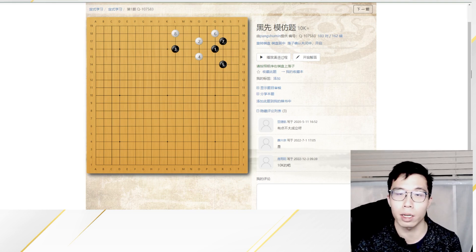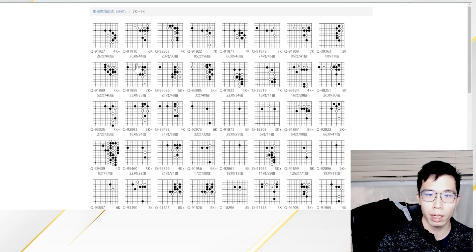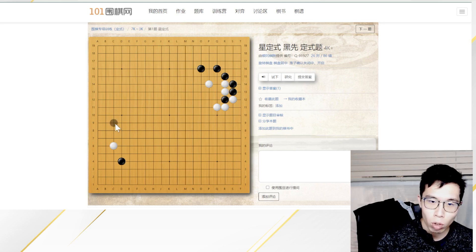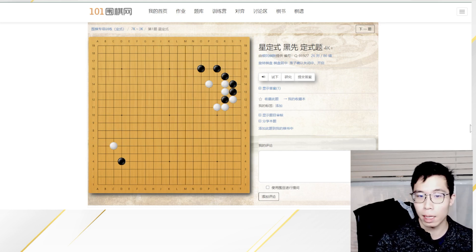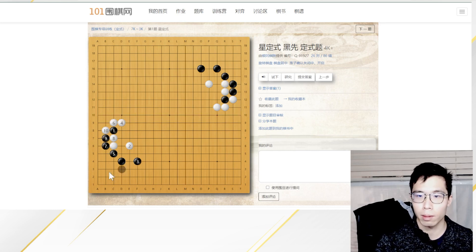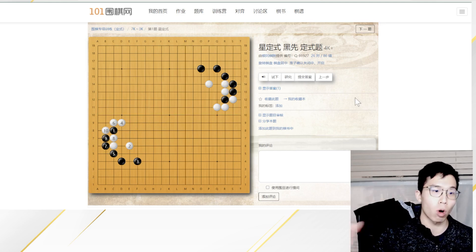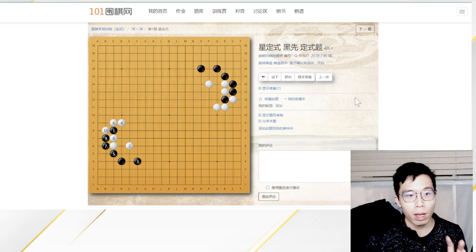For higher level players, I have another exercise that I like more — I think it's more fun. This is another exercise where we choose the second or third level and then click a question. What we are going to do is try to replay the Joseki variation on the top right corner. This is actually a one-space pincer Joseki. We play the pincer, then a jump, then a kick, then a hane. You can see this is the same variation. I just tried to memorize how I could get the correct sequence in order to get the exact shape.